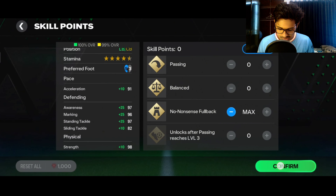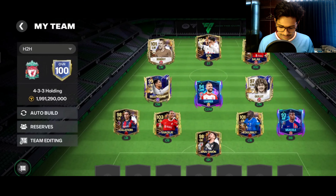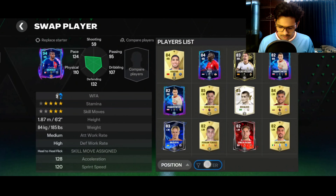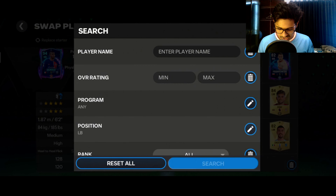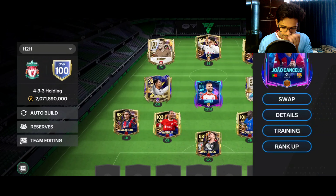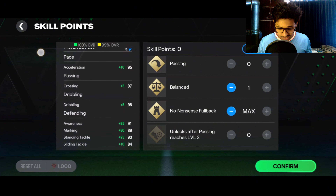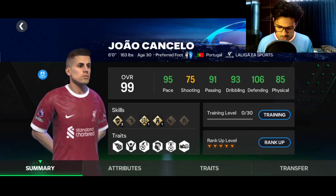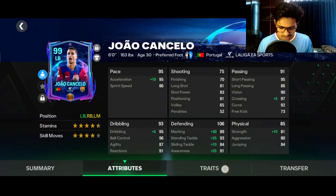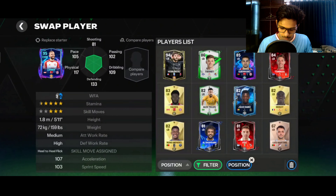Calafiori at left back — this card is really good for head-to-head. Defending skill points have been given. For right back, I needed a gold budget option so I bought this Cancelo card. He has an alternate right back and high medium work rate, which is an advantage. He's the UCL version and not a very old card.